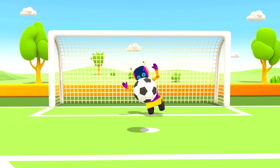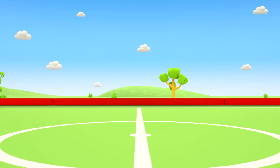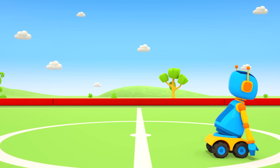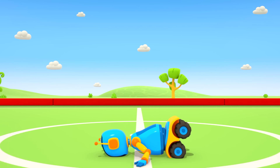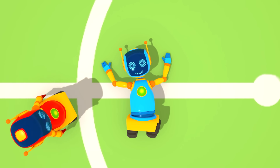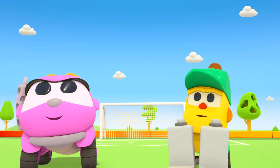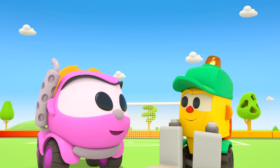Leia has the ball — goal! It looks like the robots are tired of playing. The blue robot has collapsed from exhaustion. What's that in the sky? It's the planes that Leo is watching. Why are they flying in circles? Leo's been gone for ages. Let's go look for him.